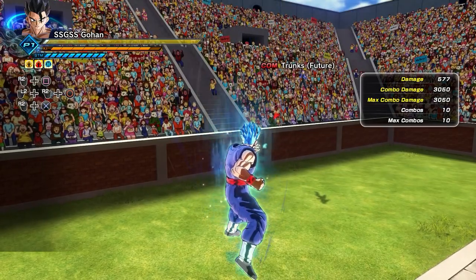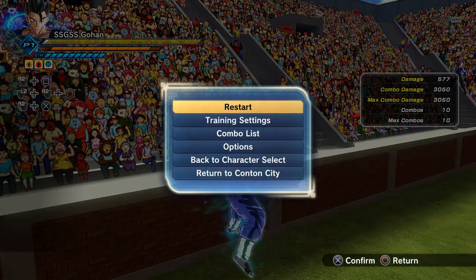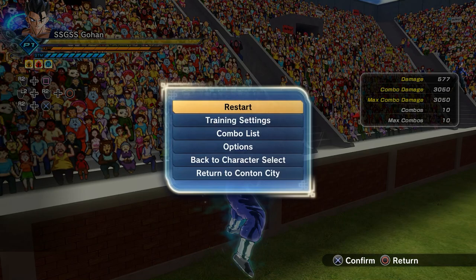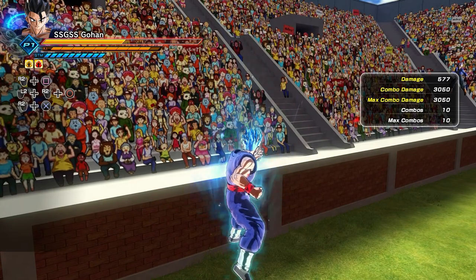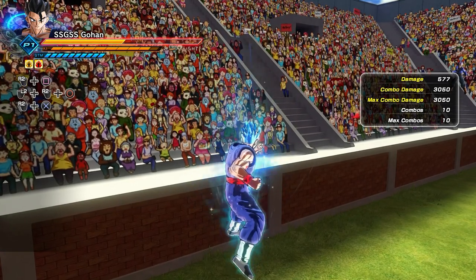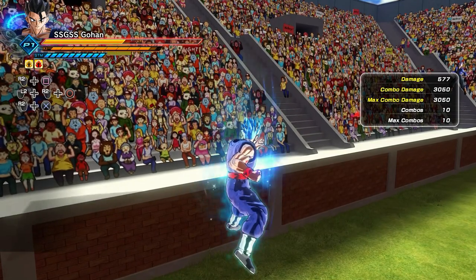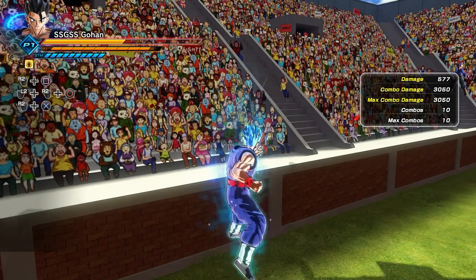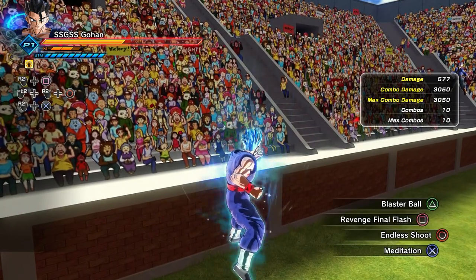This awoken skill has no weaknesses from here on out. Even if you do not choose to use a super soul — we're going to put my health in the danger area so you can see — with just Meditation active and no super soul, look how slow the Ki depletion is. It literally takes at least 10 seconds or more to just take away one bar of Ki from you, as opposed to before where it would be gone pretty much immediately.